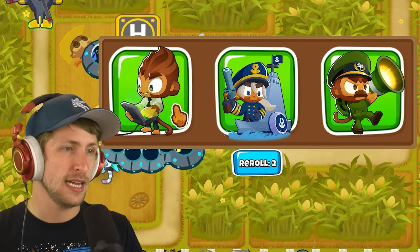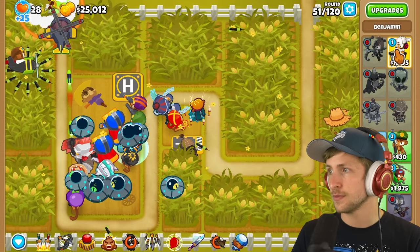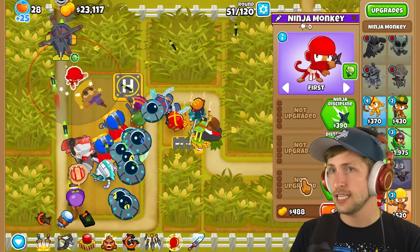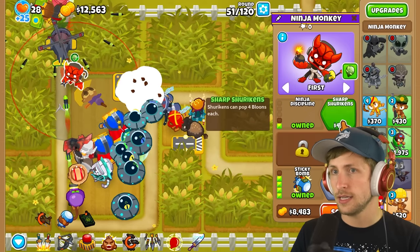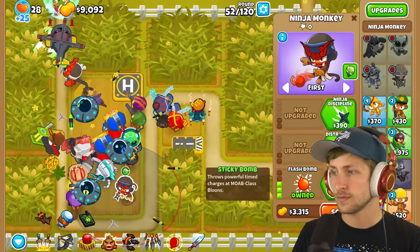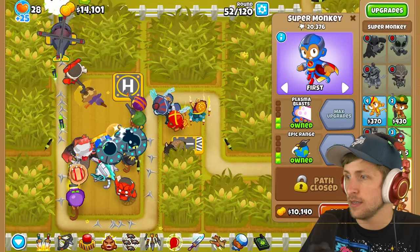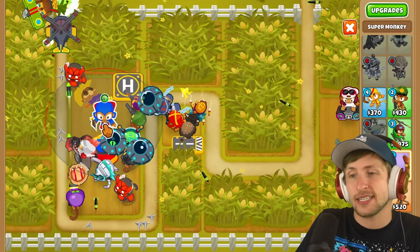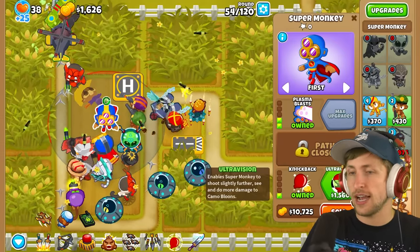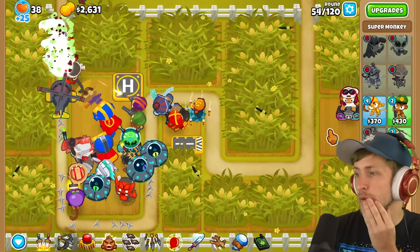I guess we'll get Benjamin now because Benjamin just like guaranteed a little bit of extra money. And now what was I doing? Sticky bombs - sticky bombs are really good. I can get a sticky bomb, ninja discipline, and then I guess I'll have another sticky bomb over here. I might need to sell one of these super monkeys - it has to have camo detection, or else we lose. So I have to save up and get ultra vision.